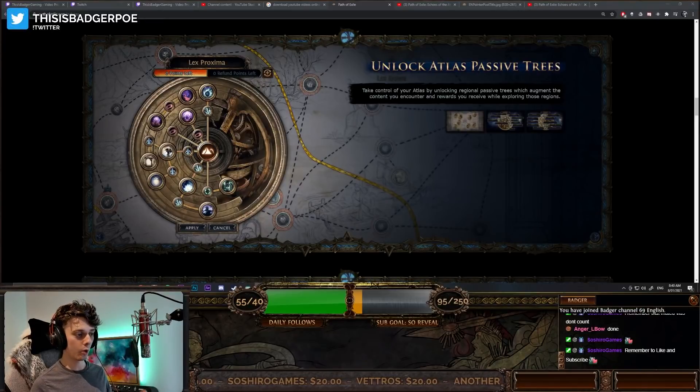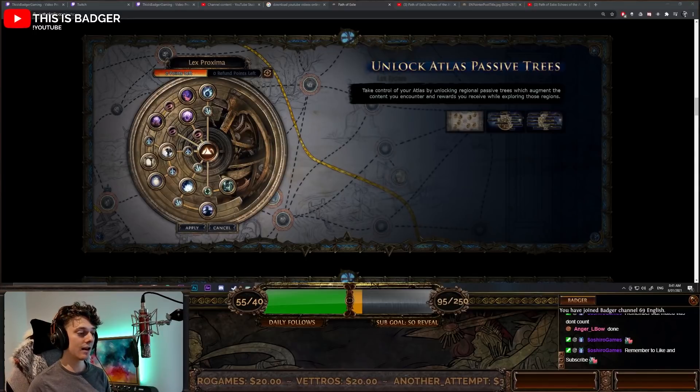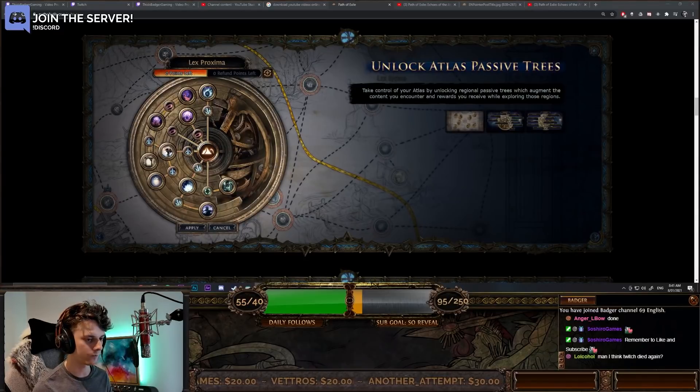Today we are talking specifically about the Atlas passive trees. These were revealed alongside the Echoes of the Atlas expansion and what these are is absolute insanity. Basically, in each of the eight zones in our Atlas we get a passive tree to enhance modifiers and enhance league mechanics within that region.